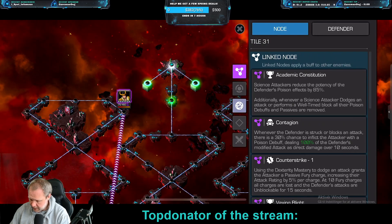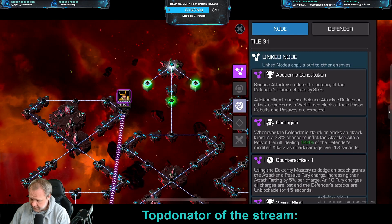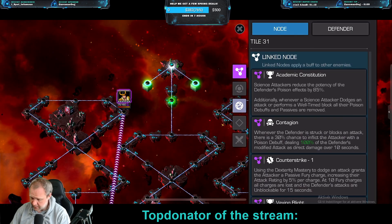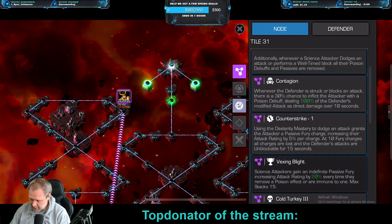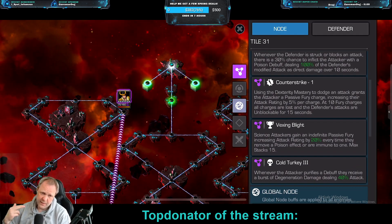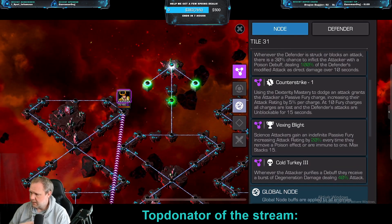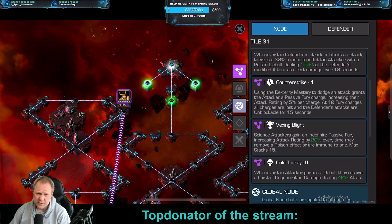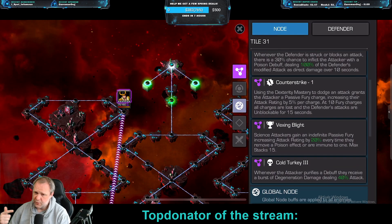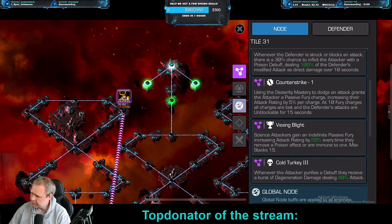The next path has a Science node: attackers reduce the potency of the defender's poison effect by 85%. It also has Contagion, Counter-Strike, and Cold Turkey. What you want to do here is bring a Science champ that is poison immune — that's by far the easiest. You could play around with Science champs that aren't poison immune, but it's a lot easier if they're immune, because you just hit into the block, that triggers the poison, and when you're immune you get a fury so you deal more damage.